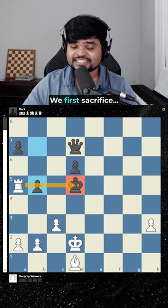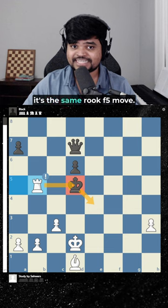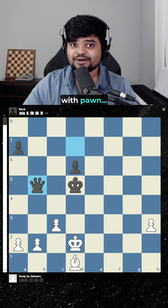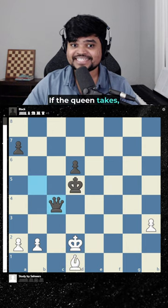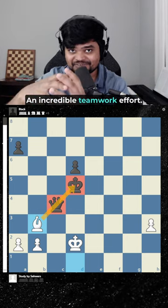We first sacrifice the rook. Now if they go c4, it's the same rook f5 move. So they take our rook. Now we do a double deflection with pawn c4 check. If the king takes, we have a skewer like this. If the queen takes, we will skewer like this. And white wins. An incredible teamwork effort.